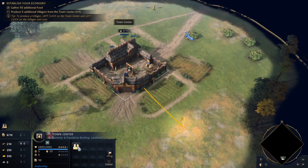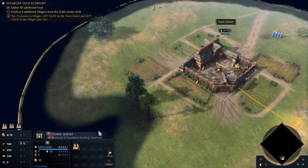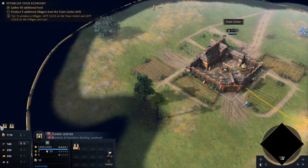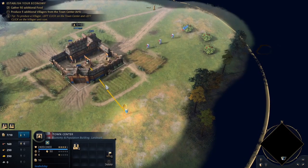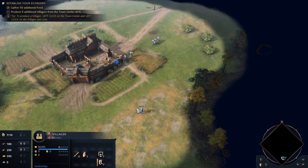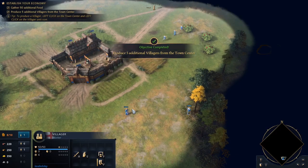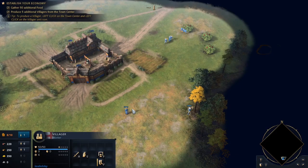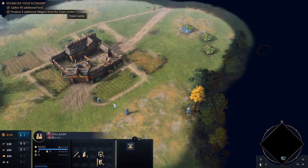When you have villagers queued up and you have the building selected, you'll be able to see them here and their progress. They don't show it in the town center bar anymore — it's up off to the left. The new workforce could now turn to the growing village's needs. First they would build a mill near their food source, so villagers could drop off gathered berries more easily.